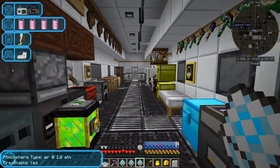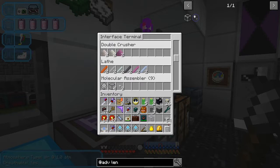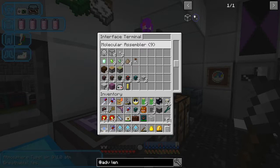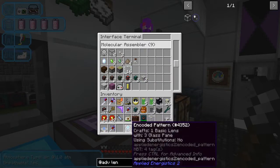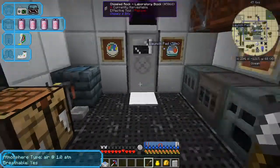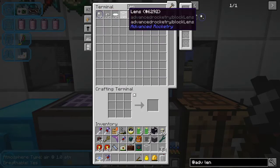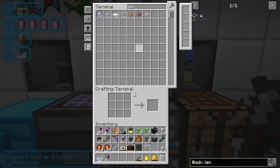Now we can come to this side into the interface. In the molecular assembler - this is my advanced rocketry section - we've got glass pane, that's basic Minecraft stuff so we'll put that in there. A basic lens - this is the first part - and the actual lens. Let's see whether that will work. At the moment we have no lenses in stock, so let's craft one and start that.